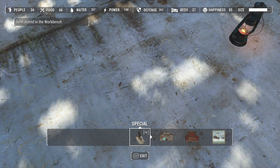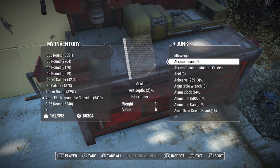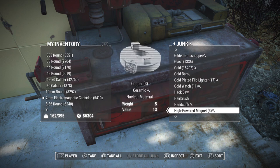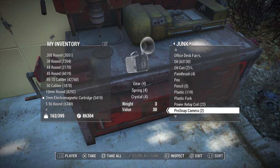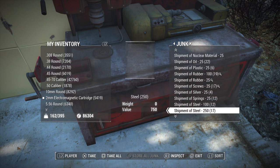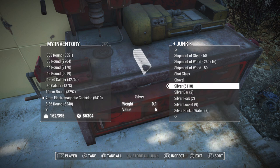And now I'm going to store the item as well. So now if I go back to silver — which is all the way down here — I should have duplicated the item. There we go, now I have 6,118. And I can duplicate it more.